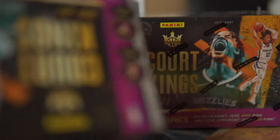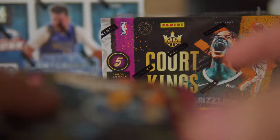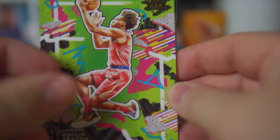As we rip this box of Court Kings right now, we're looking forward to the two acetate cards but we want to chase some of the rarer parallel hits too. Ripping packs directly in front of the camera is actually pretty challenging, and the rookie is always in the back so it's kind of tricky. It looks like a Hornet in the back. We've got the Colin Sexton, the Jalen Brown — these are the regular base, tiered at different levels, kind of like Select. Devon Booker, that's my boy.